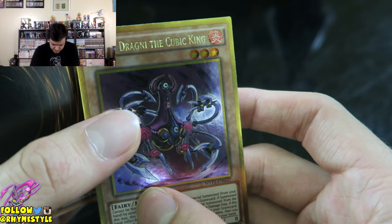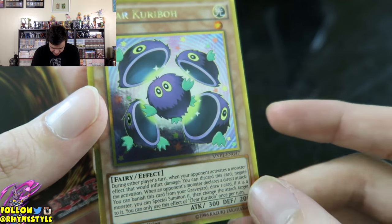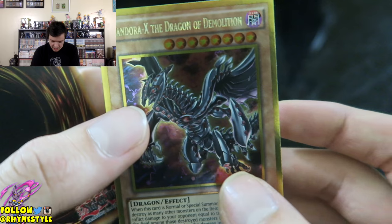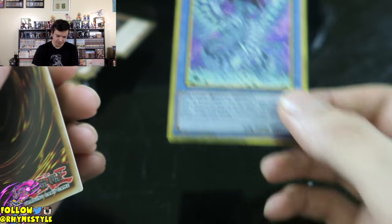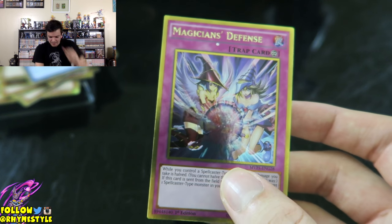This is like a multi-summon. We got Clear Karibo — look at it, it's so cute. The art in all these cards is just absolutely amazing. We got Gendora X the Dragon of Demolition. Next card is going to be Blue Eyes Chaos Max Dragon — a second one, a dupe. I hope there's a dupe system sometime in this game.